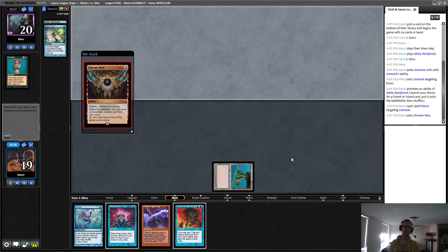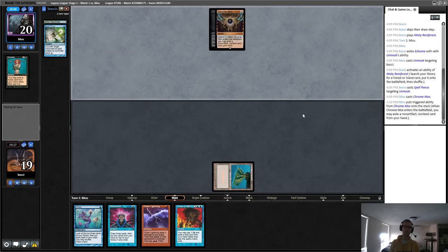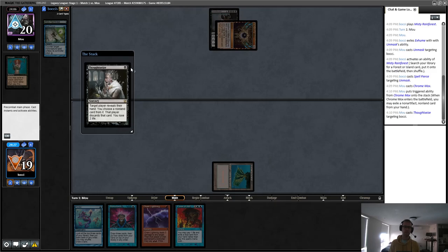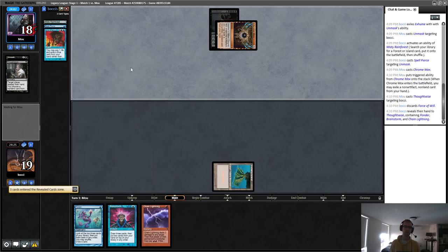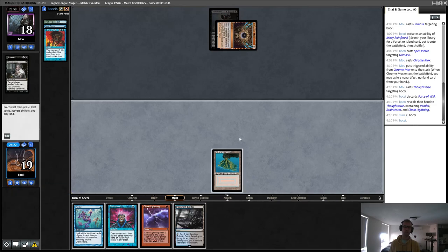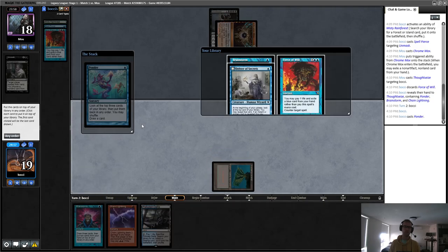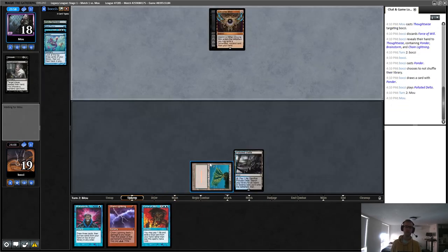The opponent deliberates for a while and then casts Unmask, so this seems like a fine opportunity to cast Spell Pierce. Spell Pierce resolves. They're playing a Chrome Mox - interesting. Is this maybe some kind of Initiative, or is it still Reanimator? We do exile the Griselbrand, so it does look like regular old Reanimator just playing Chrome Mox. They play a Thoughtseize and take Force of Will - that makes sense. We'll draw the Force of Will and put the Delver on top, and then we have a chance to flip Delver with a Brainstorm afterwards.